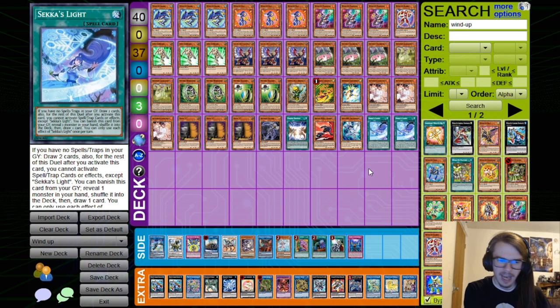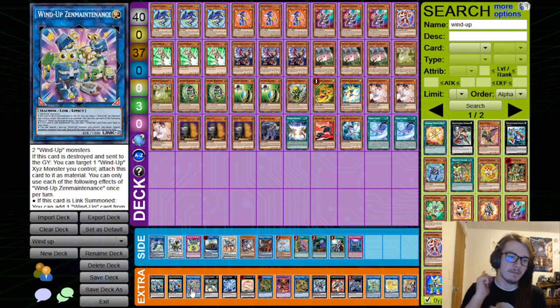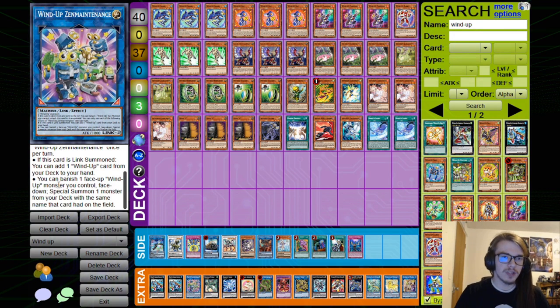Let's go over the extra deck and show you what I personally have been playing. Because of the generic nature of Wind-Ups and specifically Zenmaity, you can go into just about anything. We have the Zenmaity. We also need one Zen Maintenance — this is very important. When it is Link Summoned, you can add a Wind-Up card from your deck to your hand. This also triggers things like Magician to Special Summon another monster, which would then trigger a Shark that you search.